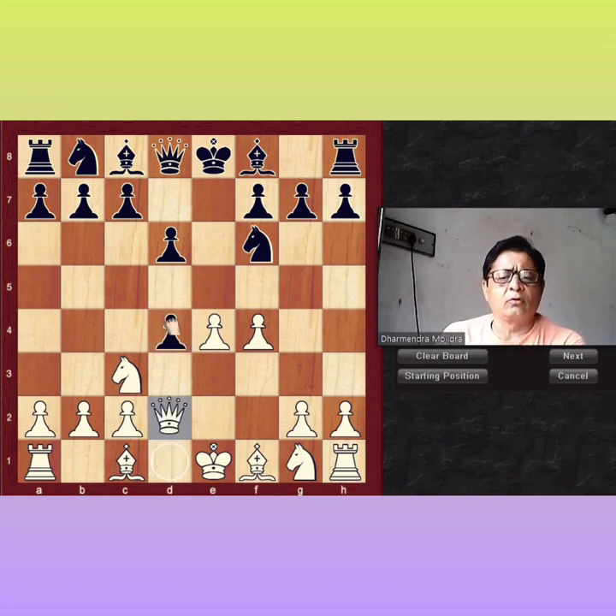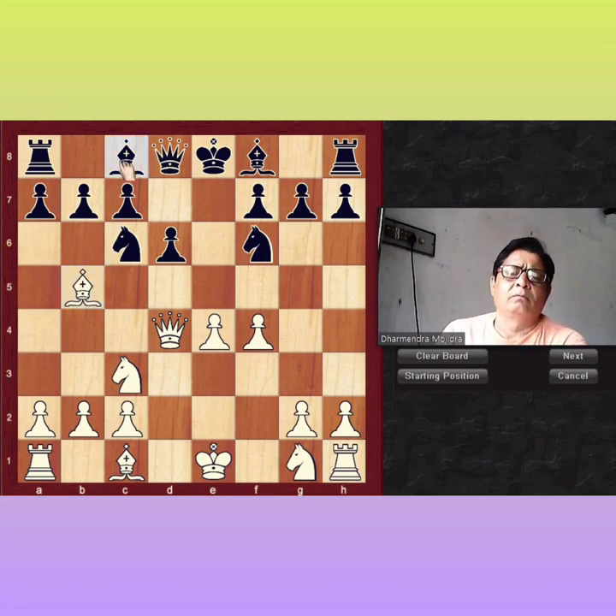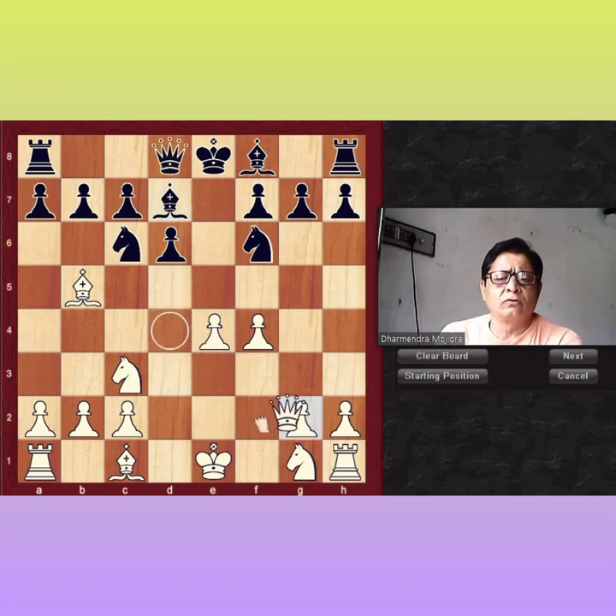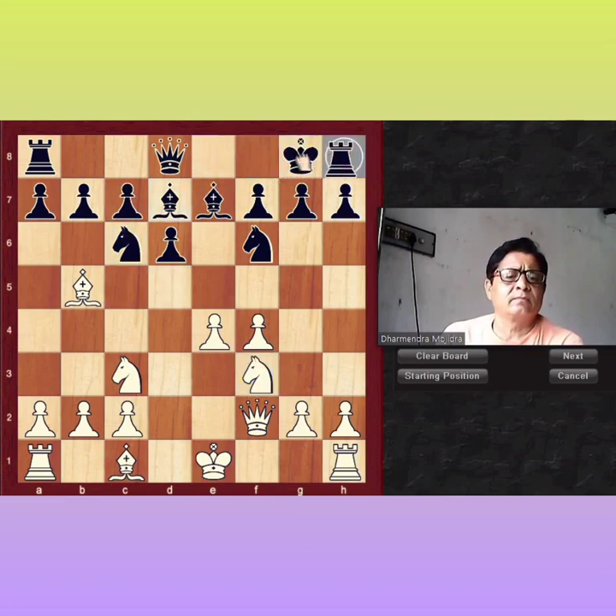Queen takes D4. Black plays Nc6, gaining a tempo. After Nc6, white will play Bb5, pinning that knight. Black will play Bd7. Now Queen F2, after Bb7. Knight F3, controlling the center. Black will castle, and white should castle here as well.